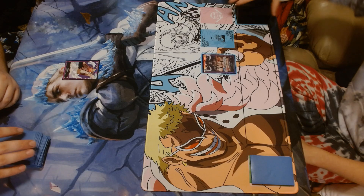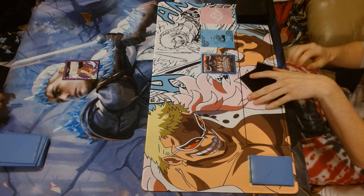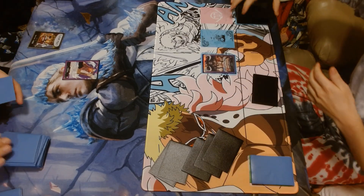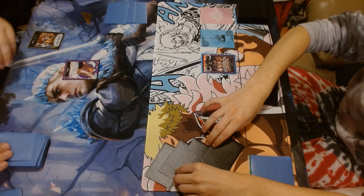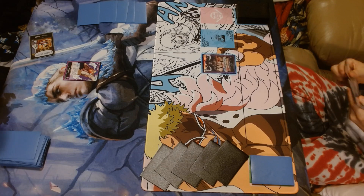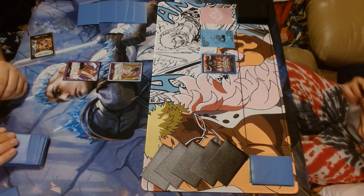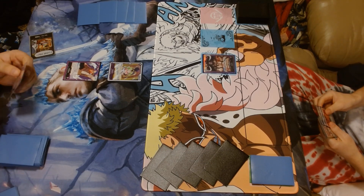Alright, I'll start — one, two, three, four, five, flip over a Don. Don't forget to do your life. I will start by tapping one and I will play Granny Monster, as Luffy calls her. She's the searcher in the deck — it looks at the top five cards and then I get to add a Water Seven type card other than her to my hand. And we are going to reveal the Kaku.